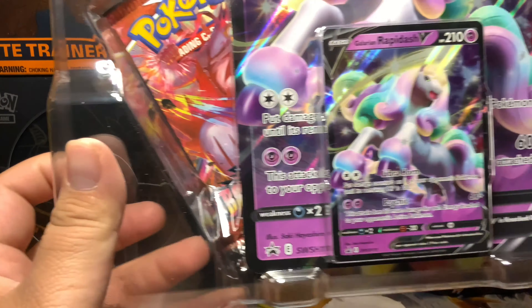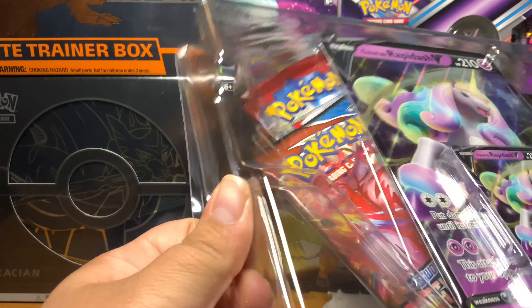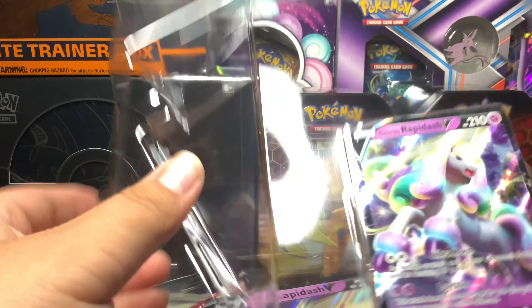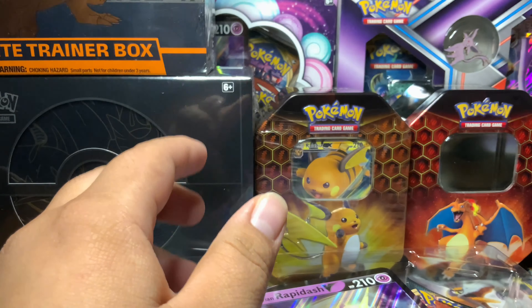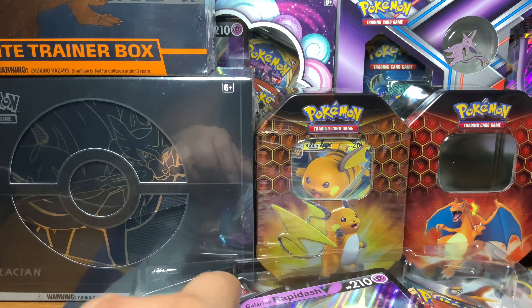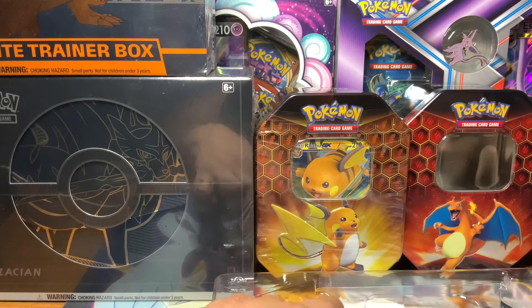Look at that - that beautiful My Little Pony stuff right there. Promo - let's see what's the... of course the giant card. And then the four packs: Battle Styles, Darkness of Ablaze, Battle Styles, and Crimson Invasion. There's a code card. Happy Hanukkah!